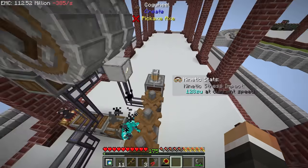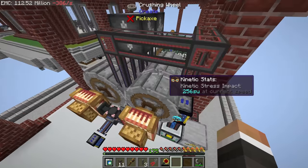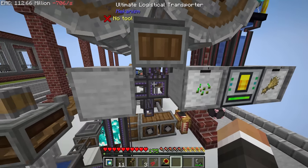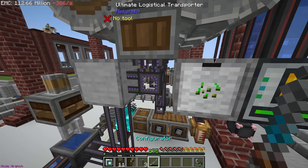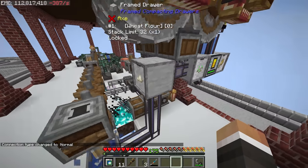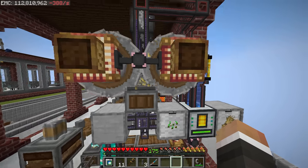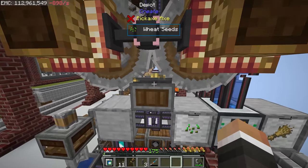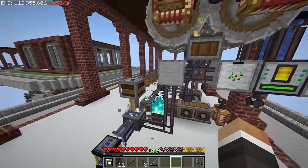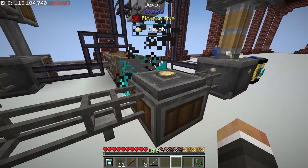We have some sugar and cinder flour in the basin, and 16 appears to be the amount it wants to keep in storage. Over here we don't have any wheat flour, which means something has gone wrong. There are seeds in the phytogenic insulator drawer — my bad, I disconnected the pipe earlier when it was empty, but we actually want it connected so the seeds go to the right place. Hopefully now this should just work.